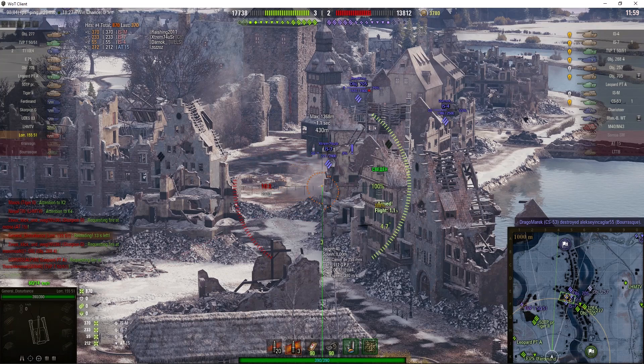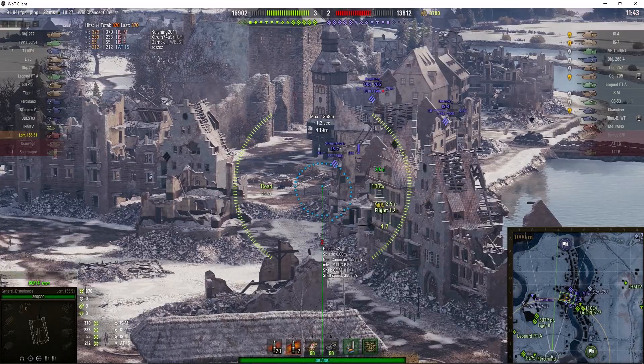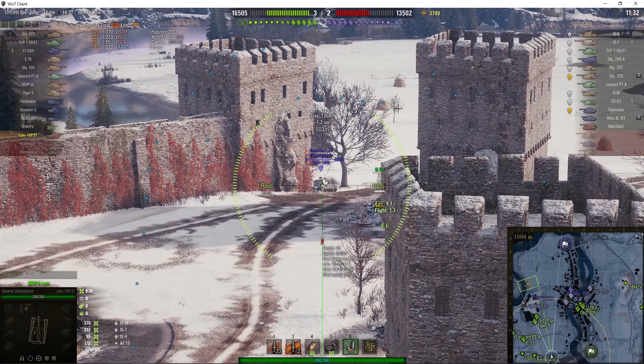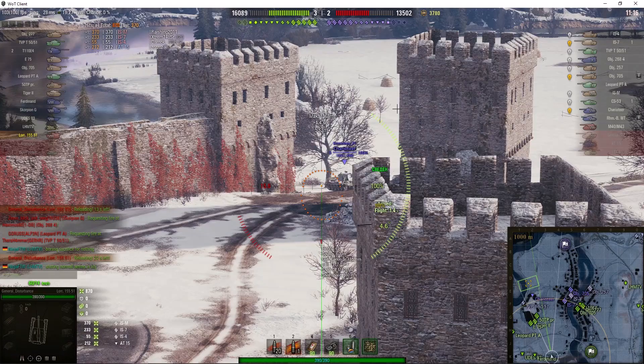That IS-7 is deep in that corner — this is going to be a really difficult shot. My reload time is just under 24 seconds, so you can see the premium consumables does have an effect. That one hit the building — I think I was aiming too close to the building and the shell hit it. There's an Object 705 over there but I can't get a shot on him. In the castle north end we've got a Charioteer. Round's out — it falls short, a long way short unfortunately.